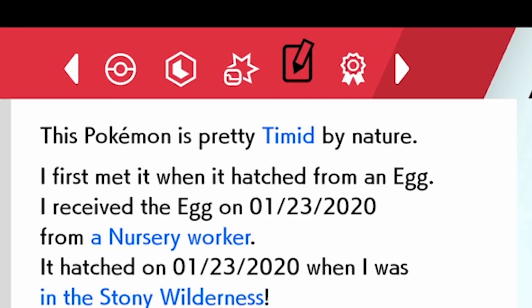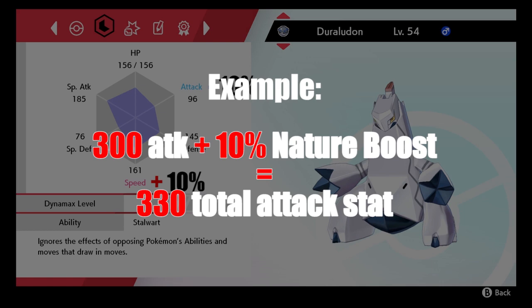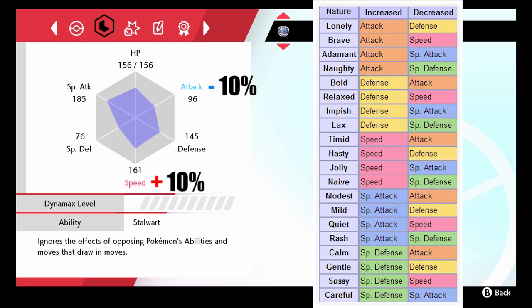In the third step, we have to choose a nature. These natures modify two stats of a Pokémon — the stat in red is increased by 10%, while the blue one is decreased by 10%. These percentages are applied to the total stat number of a Pokémon, so if we have a Pokémon with 300 attack, the nature boost will increase it to 330. Here's a table with all the natures. We should choose a nature that boosts whatever stat we want but decreases a stat we don't need.